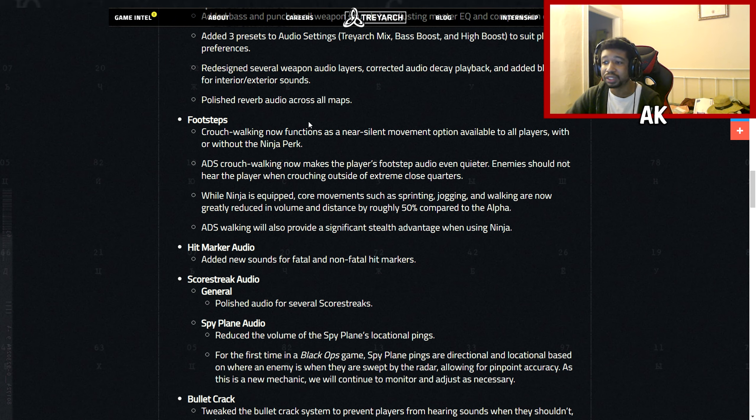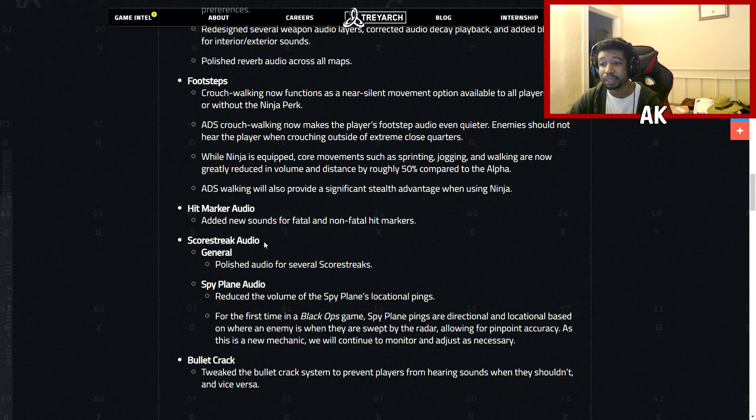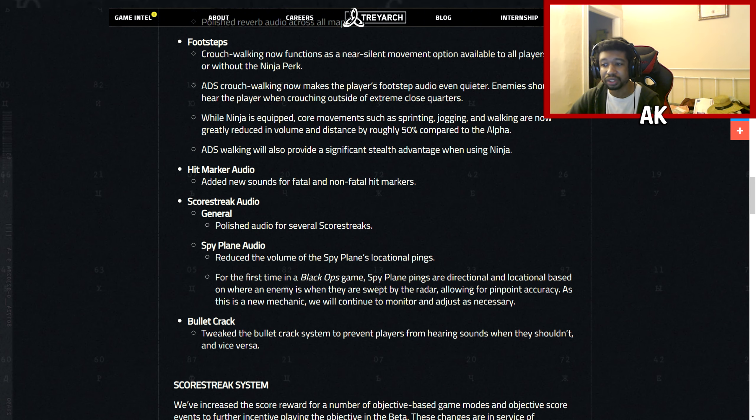Footsteps got significant changes. Crouching walking now functions as a near-silent movement option available to all players with or without the Ninja perk. ADS crouching walking makes footstep audio even quieter, and enemies should not hear you when crouching outside of extreme close quarters. With Ninja equipped, sprinting, jogging, and walking are now greatly reduced in volume and distance by roughly 50% compared to the alpha. They also added new sounds for fatal and non-fatal hit markers, polished scorestreak audio, and reduced the volume of spy plane locational pings — those constant scanning sounds that were really annoying.